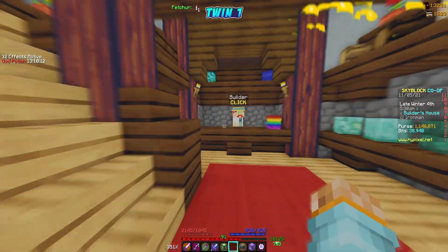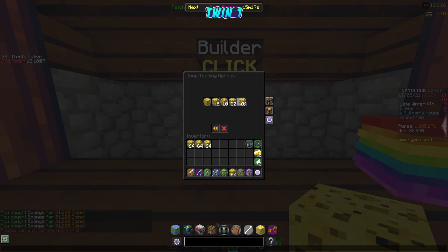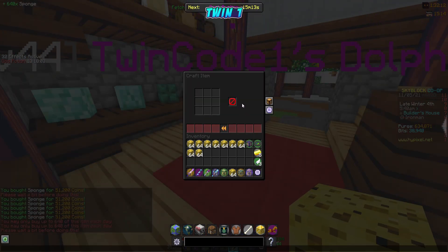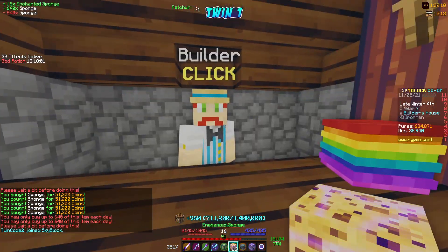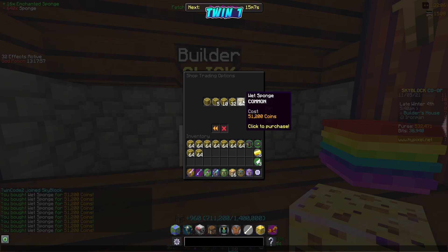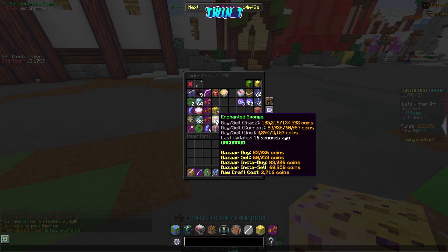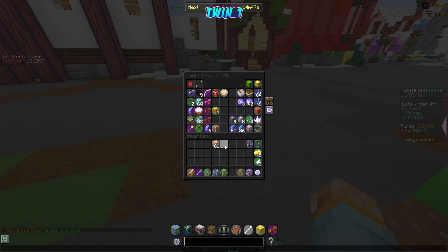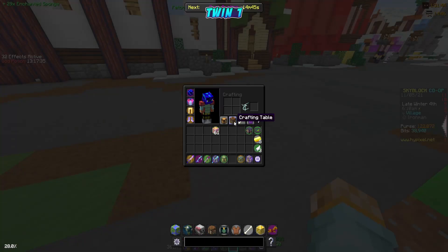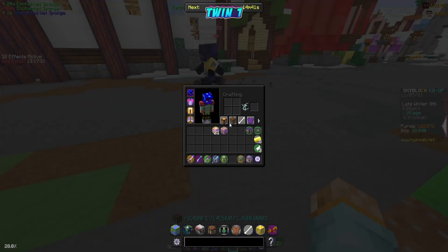I'm gonna head over to the hub with my brother to buy some sponge to do our daily sponge limit. Make sure you guys remind us down in the comments because it's been so helpful — we got reminded twice already, so thank you for that. Let's go warp over to the hub. Let's buy our sponge from the builder NPC — we'll buy all this dry sponge first, enchant that real quick, and then buy the wet sponge. Let's see how much we have on us — it actually is enough for a wet sponge.